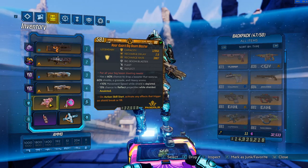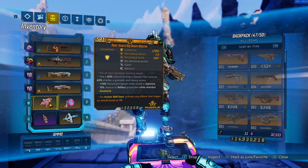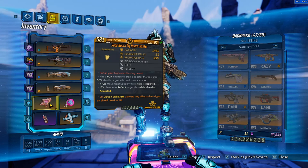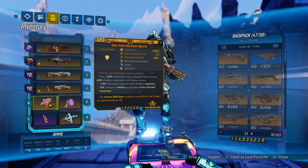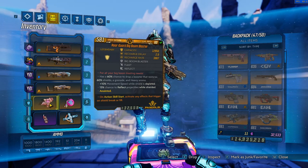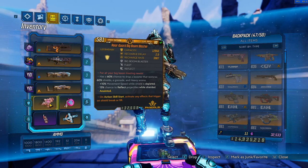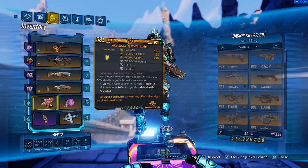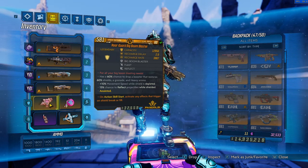What it does: it has a 60% chance to drop a booster that restores 60% of your shield, a grenade, and heavy ammo as well. So if you're using a grenade spam build or a heavy weapon spam build with something like the Plaguebearer or the Backburner, the second you get hit you have a 60% chance to drop a booster that returns heavy ammo and a grenade, as well as restoring a hefty chunk of your shield — incredibly useful in pinch situations.